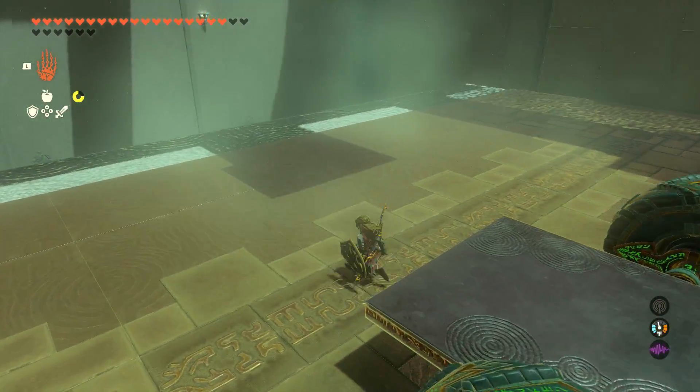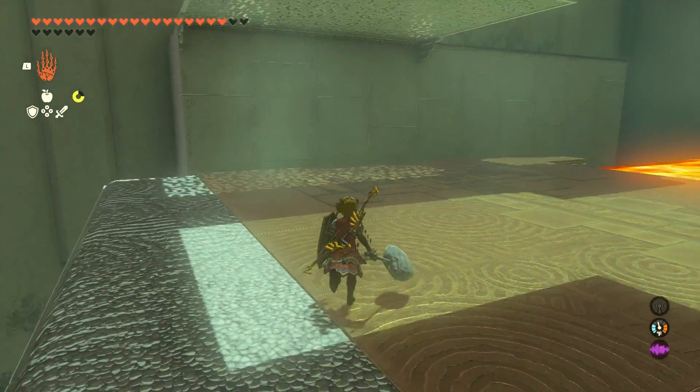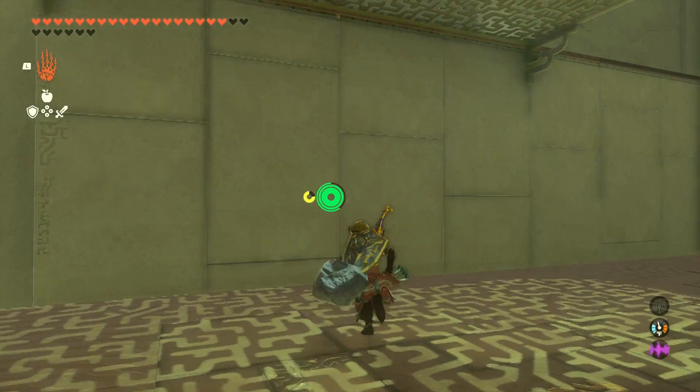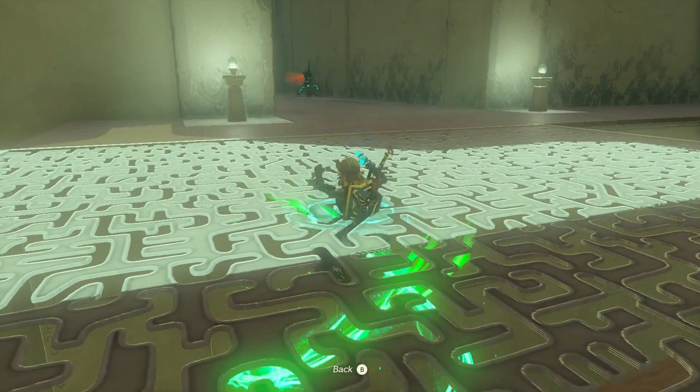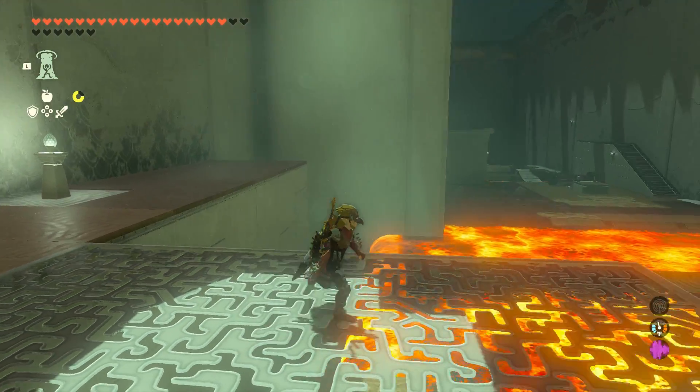And then once you reach the other side, you can turn the vehicle off, and then we are just going to ascend through this platform back here. And then there's another construct waiting for us on the other side, so we can very quickly take care of him.